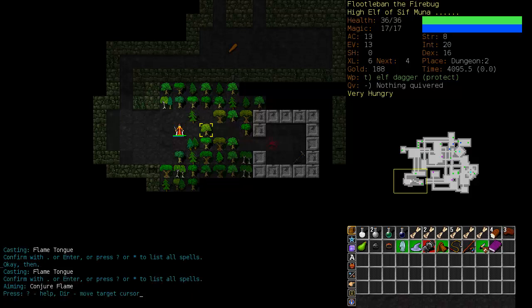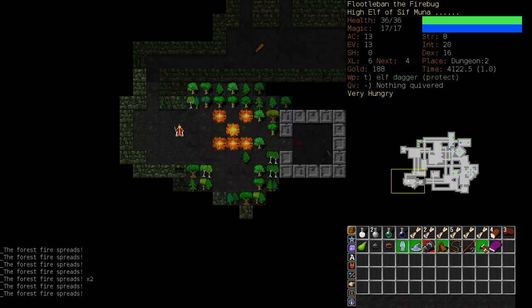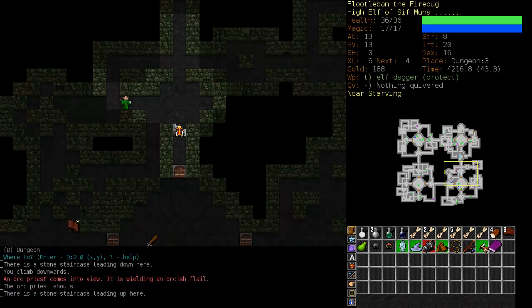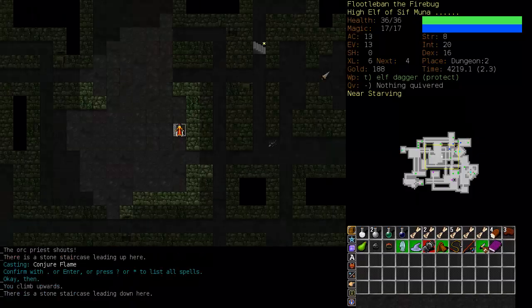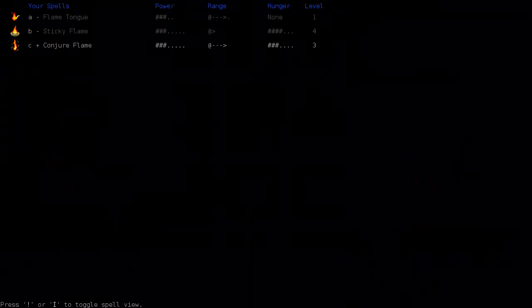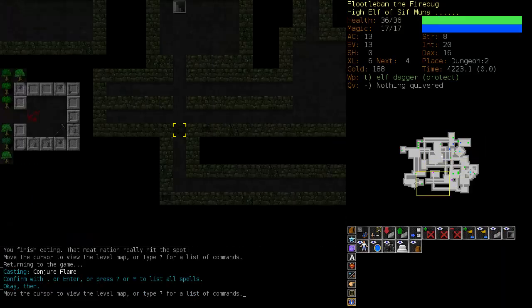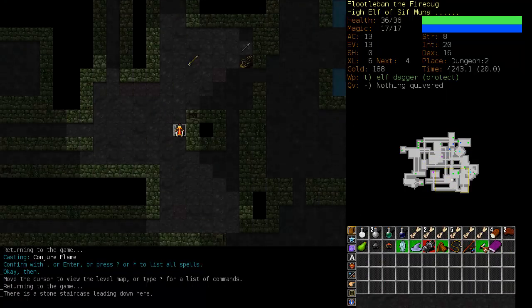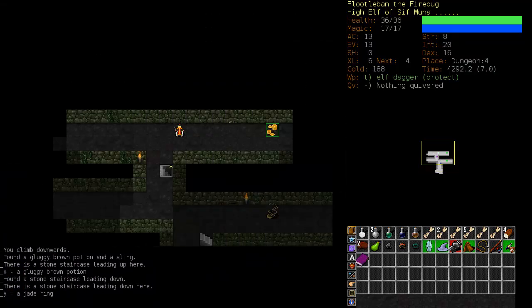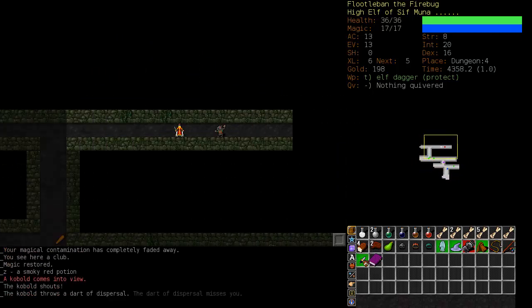As for forests and trees, you can conjure a flame directly onto them and start a forest fire. That's useful for killing enemies in forests and for getting through areas blocked by trees. I would have taken him on but I'm starving, and our spells are still fairly hungry — Sticky Flame in particular. Let's go down and continue exploring. There's an orc priest wandering around somewhere but I'm not too worried about him. I'm continuing to use Flametongue.